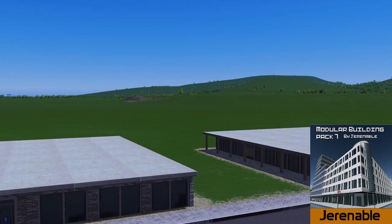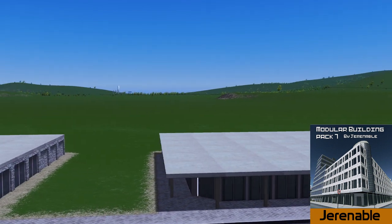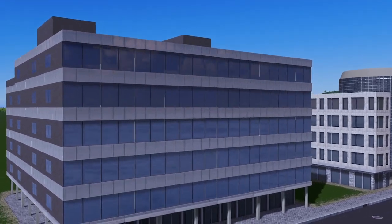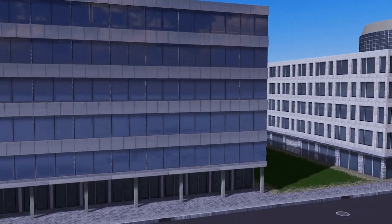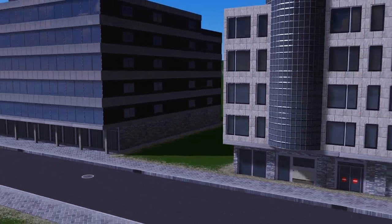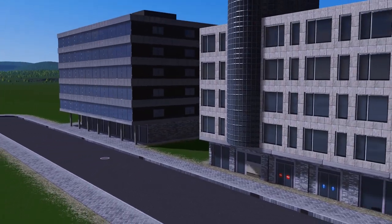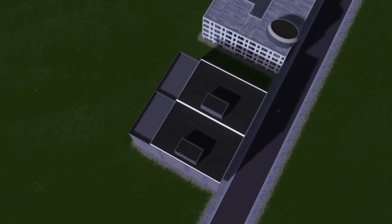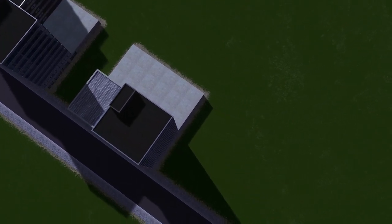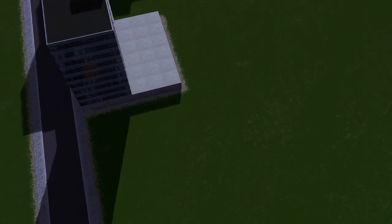Up next we have a very different type of asset brought to the workshop by Genable - a modular building. What this building pack offers us is the ability to be a little bit more creative in our builds. We get the bottom module and then also the top modules, and the pack includes a number of different types for you to make up your own buildings. Fantastic idea and I look forward to seeing more of those in the workshop.